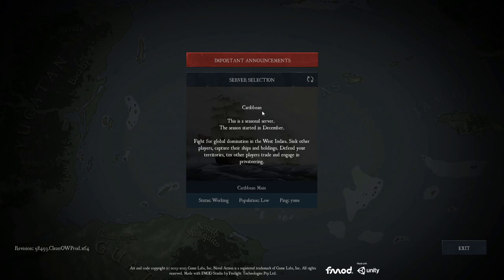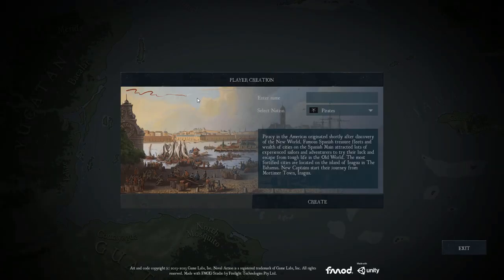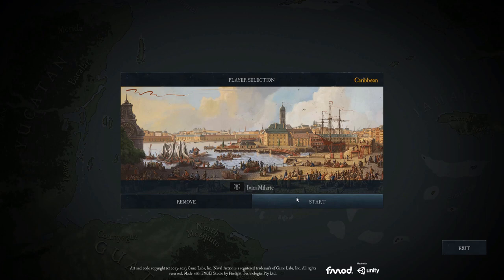I'm going to select a server and create my profile. As you can see, you can enter a name — I'm going to go with a really creative first and last name. And you have the selection of nations: pirates, Spain, France, Great Britain. I'm going to keep pirates and create the profile.